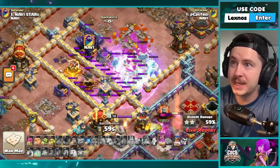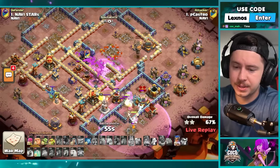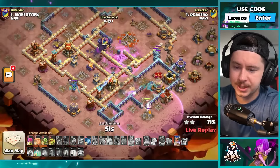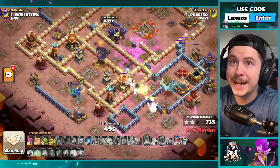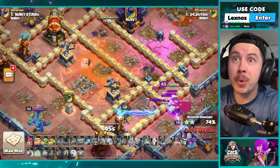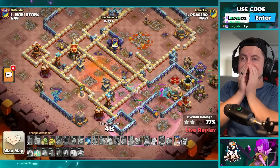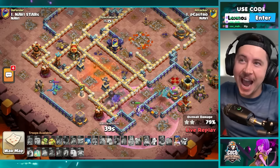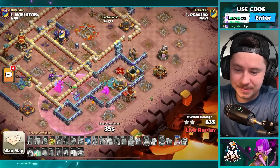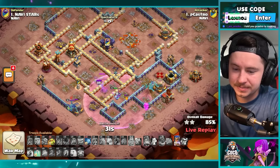Champion and warden going in toward the scattershot, more rocket balloons on the top right. Quake and bats — I didn't even notice he had bat spells for the core of the base. They take out that multi with the freeze so quickly and there's no more splash — except for one wizard tower. P castro's bats — oh, the poison tower just one-shot every single bat.